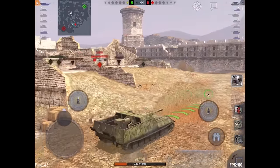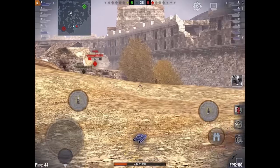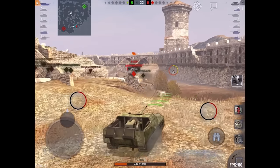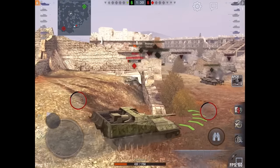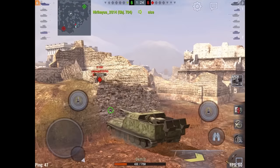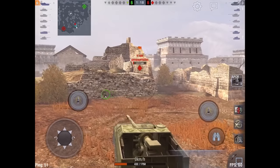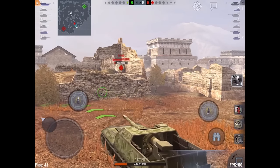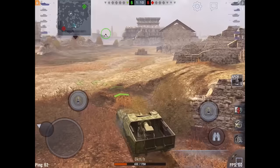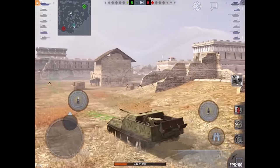He doesn't like that situation so he switches around to the other side. This is not a normal TD — the traverse lets me whip around to set up for the shot. I load APCR because I really want the hit. He tries to get a snapshot on me and bounces because his gun just isn't accurate enough. I have him on reload but he gets away enough that I don't want to turn the corner and give it up. I've got a minute fifteen, so I'm totally okay with slow playing it.